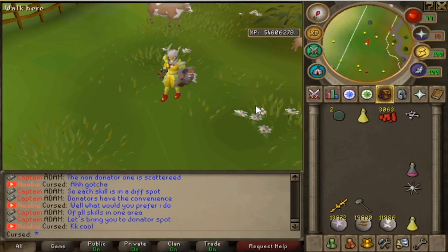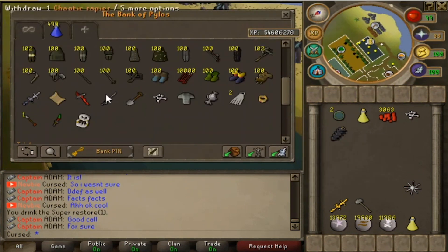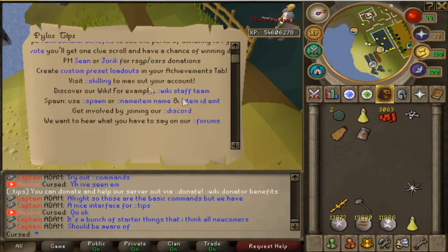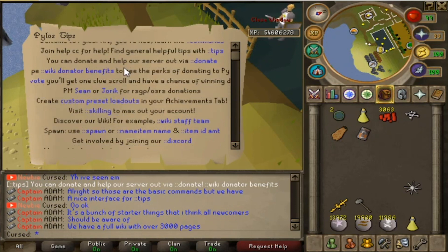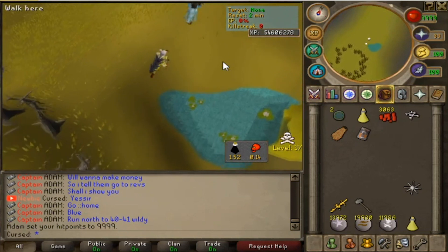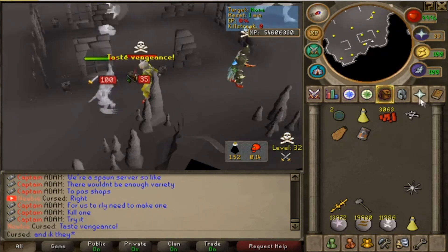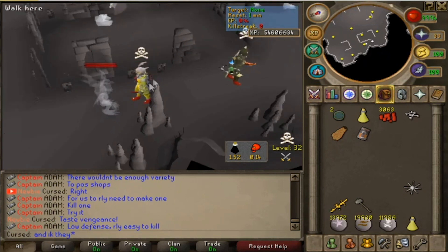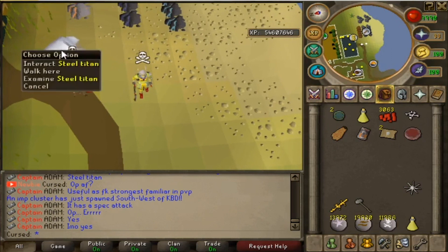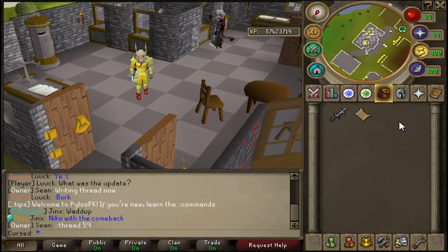Next we need to obtain 10 gold ore through mining and 10 gold bars through smithing. The server owner is taking me to the skilling zone — this is cool! I've learned that the Tokhaar-Kal and Dragon Defender are both auto-keep, very nice. Using '::tips' takes you to a helpful tips page, and they also have a wiki. The server owner is taking me to Revenant caves — there's a blue portal. He gave me 100,000 HP which is hilarious. I killed my first Rev! I learned you need a charged glory to avoid dying here, and this server has full Summoning — I haven't done that since 2010!